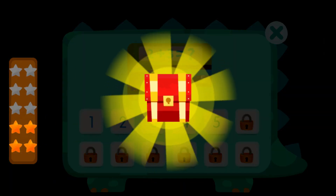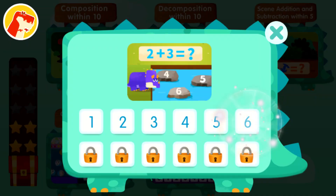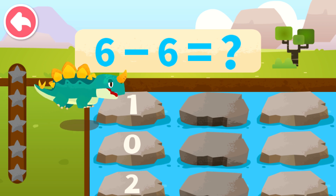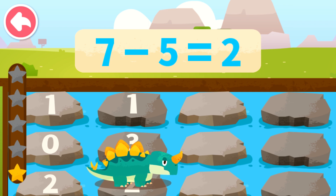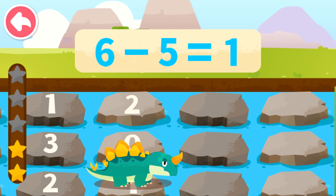Wow! You've collected 10 stars and got a treasure chest. Dinosaurs will love this decoration. 6 minus 6 equals how much? 6 minus 6 equals 0. 7 minus 5 equals how much? 7 minus 5 equals 2. 6 minus 5 equals how much? 6 minus 5 equals 1.